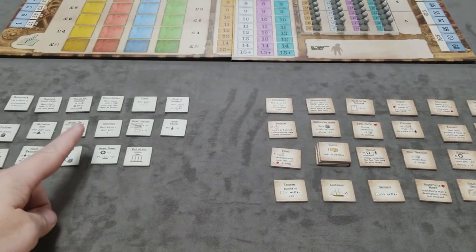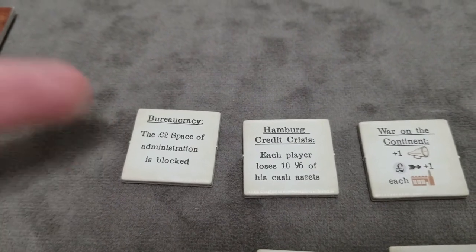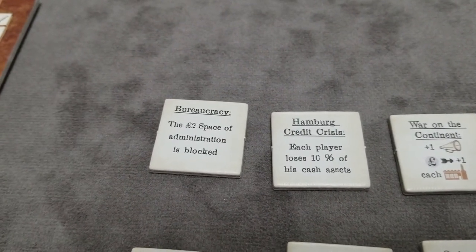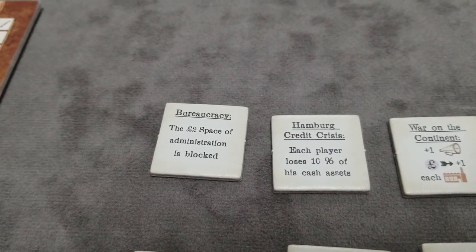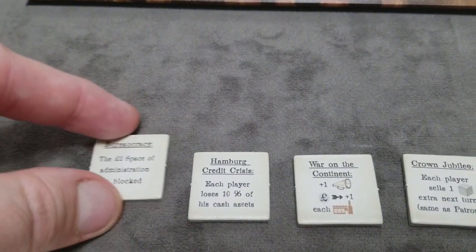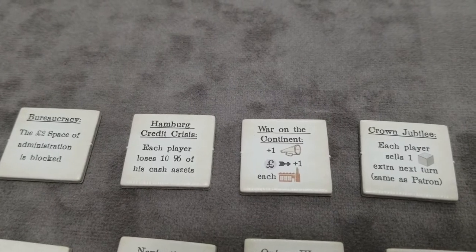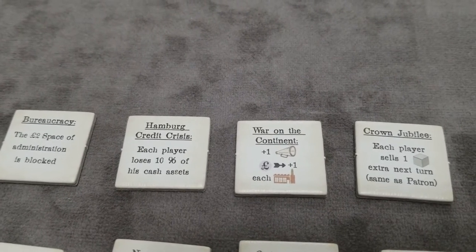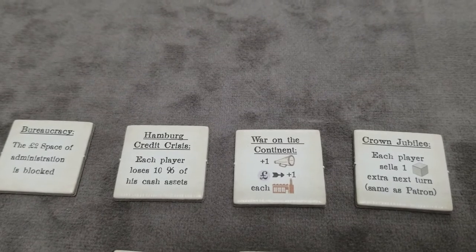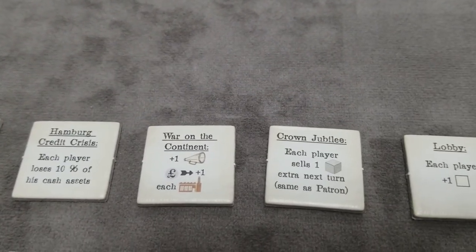Now let's cover all the events and development tiles in the game. The bureaucracy event, which appears in every game, means the level two row of the administration table is now blocked to all players for the rest of the game. The Hamburg Credit Crisis: all players immediately pay 10% of their cash to the bank, with standard rounding — 0.5 or higher rounds up. The War on the Continent: immediately all players get to either set or raise their distribution plus one in each factory, and you immediately increase the price by one so the appeal doesn't get affected.